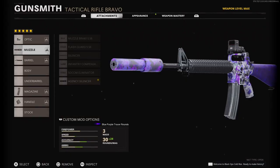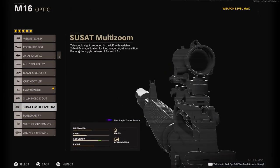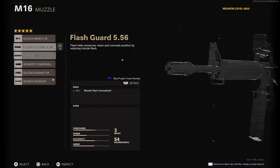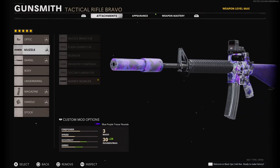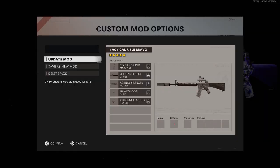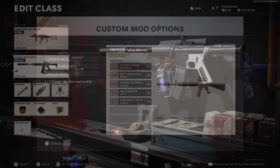Now go to Gunsmith and throw on all the attachments that go with that blueprint. The blueprint I got with the M16 didn't really have many attachments, but once you've added all the matching attachments, back out, go back into Gunsmith, and then save the blueprint as a new mod. Once you save it, the blueprint is yours and you can use it on that gun anytime you want.